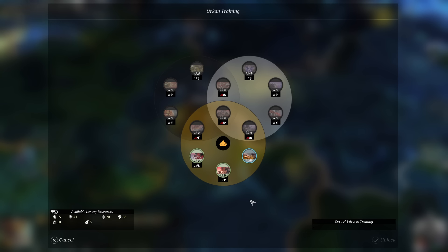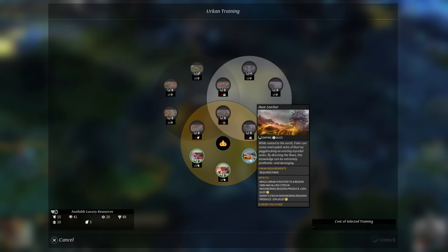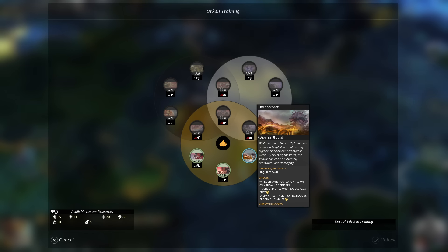Let's take a second to look at the abilities that are theoretically available here. We picked up Dust Leacher real quick — this is an obvious win. Neighboring friendly regions produce plus 20% dust, which is obviously fantastic, especially since we're able to put him down in a place where he's adjacent to all three of our existing cities.